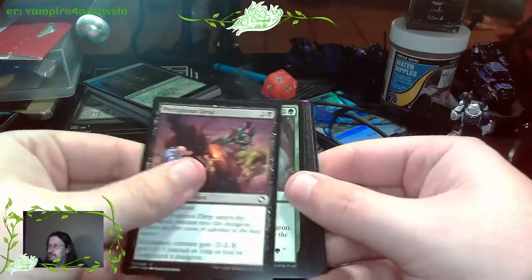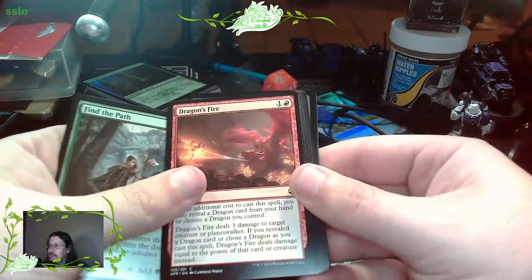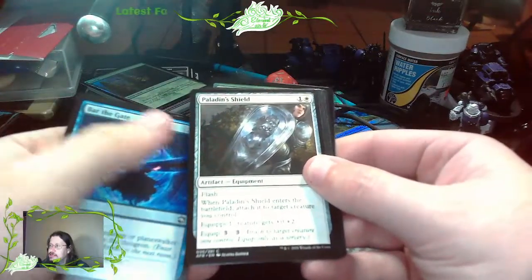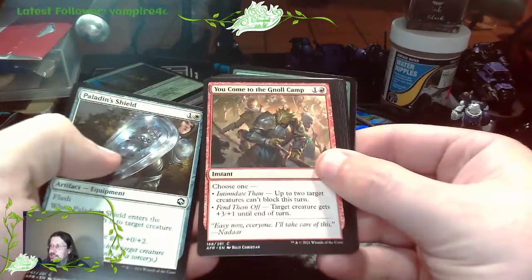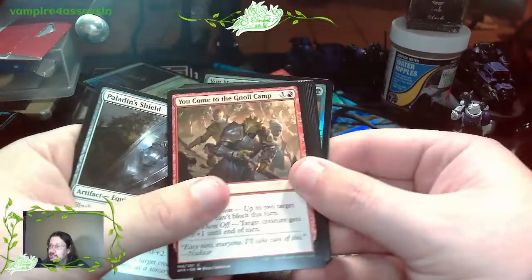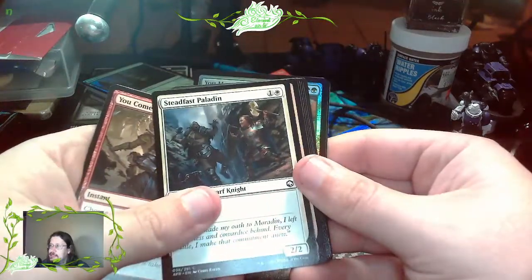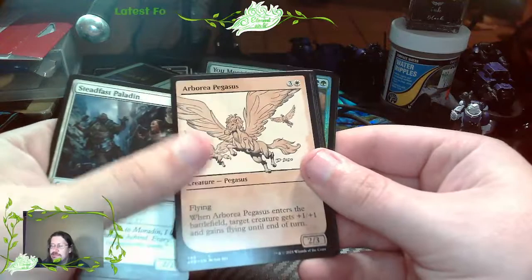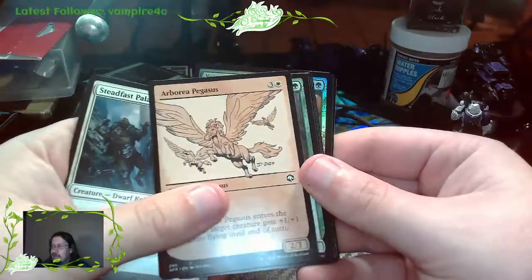Precipitous Drop. Find the Path. Dragon's Fire. Bar the Gate again, except this one's not the holographic one. Paladin's Shield - so we have an equipment here. You Come to the Gnoll Camp, and it gives you two different things that you can do - pretty cool little instant cast card. Steadfast Paladin. Arborea Pegasus. I love this classic art that they've got going in here - definitely got that old classic Dungeons and Dragons vibe.